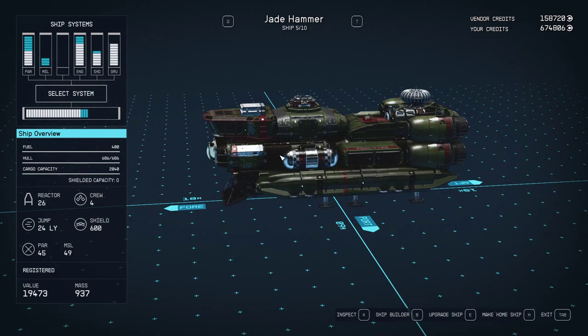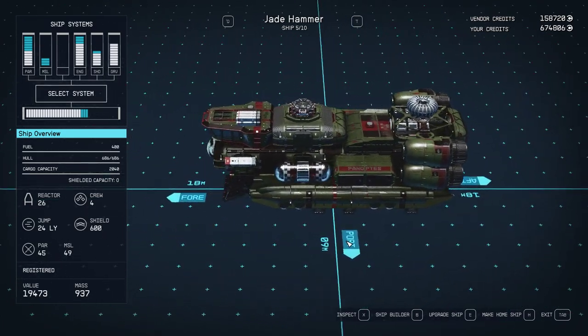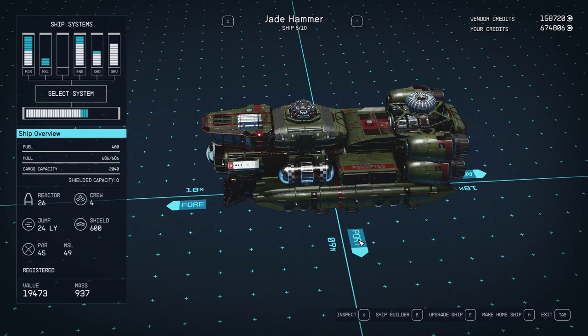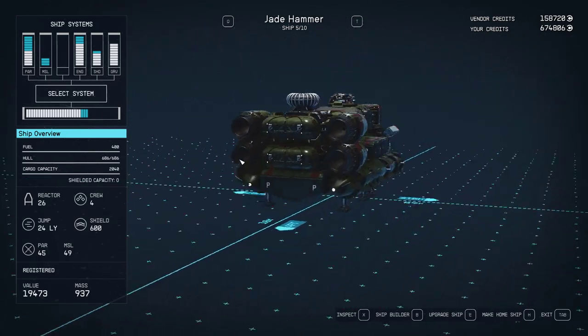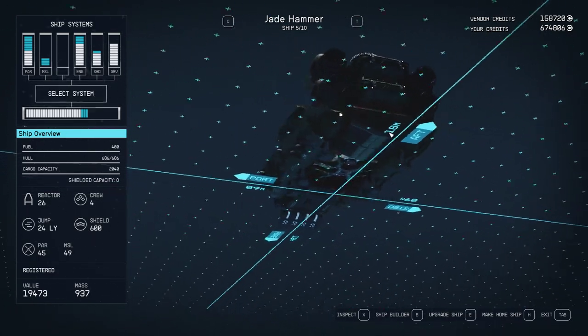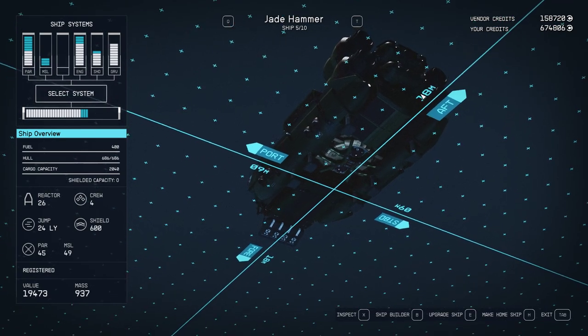This is the 2x1 control room. Behind that I put a 2x1 hab, which gives you a bed so you can get the bonus for sleeping. We've got a couple of cargo pods, one on either side, and one in the tail here. It's pretty much the same layout as the Little Red ship.